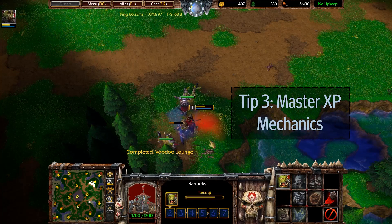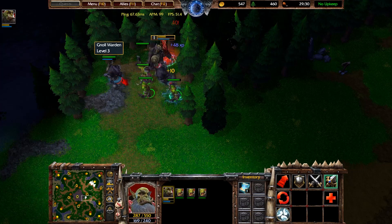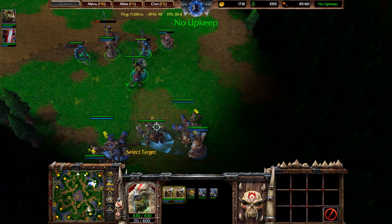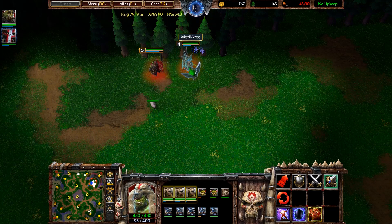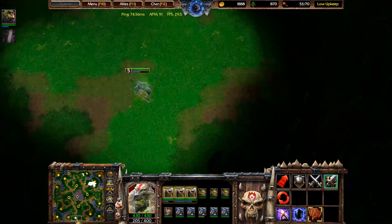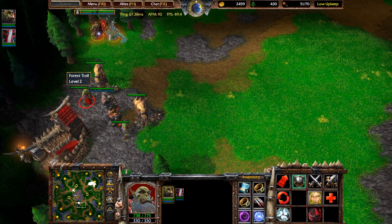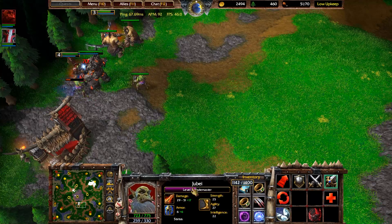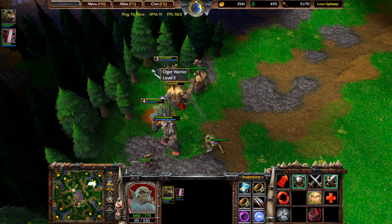Tip number three: master the experience mechanics. Full experience is earned by the hero at each creep kill — all that counts is the last hit to kill the unit. The experience gained does not have a range, so a hero can be across the map and still receive experience from a creep camp, which can allow creeping at multiple camps at the same time. At level five, heroes will no longer receive experience from creep camps. If there are two allied heroes near a camp, experience is distributed between both of them — even if one is level five — meaning you would lose potential experience gain. If one hero leaves, only the present hero will receive full XP.